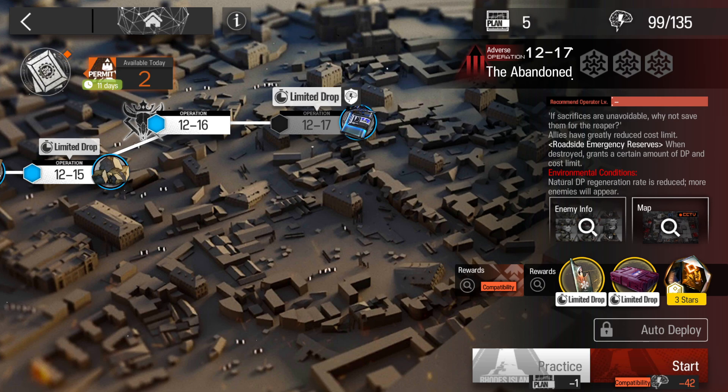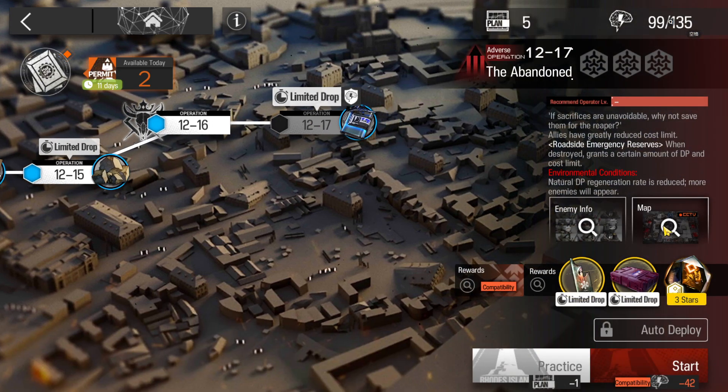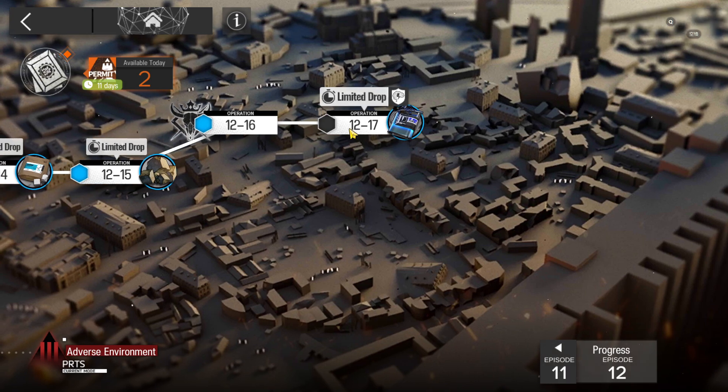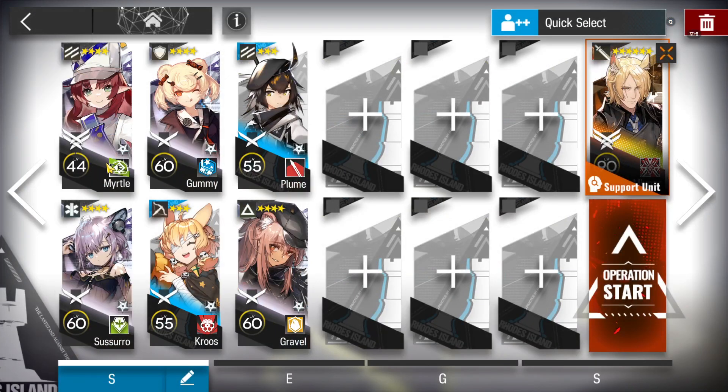Let's clear 12-17 with the land squad. I will directly do it on the adverse environment, so remember to switch the difficulty. The squad we're going to use is: a miner core operator, a flag vanguard, your best medic, your best medic defender, your best sniper, your best single block vanguard, and a fast redeploy. Let's do this.